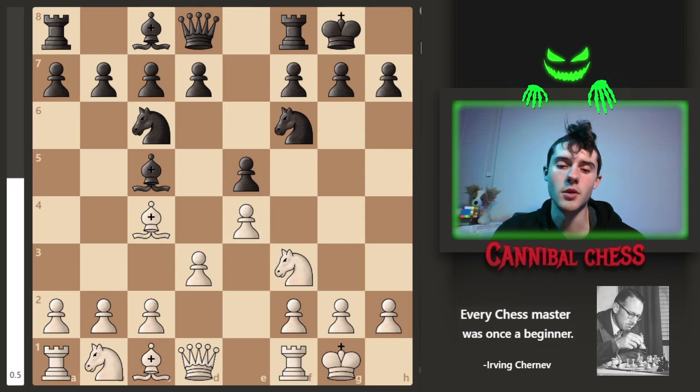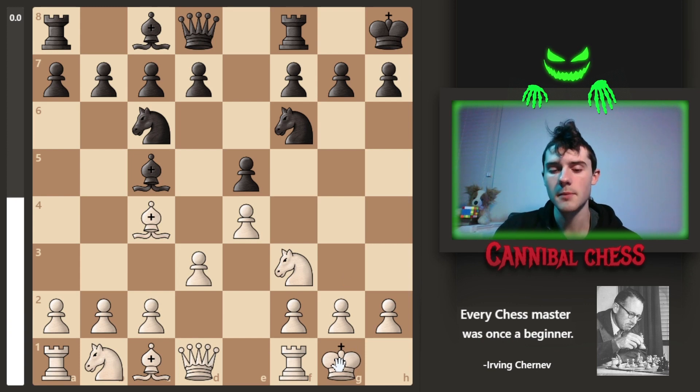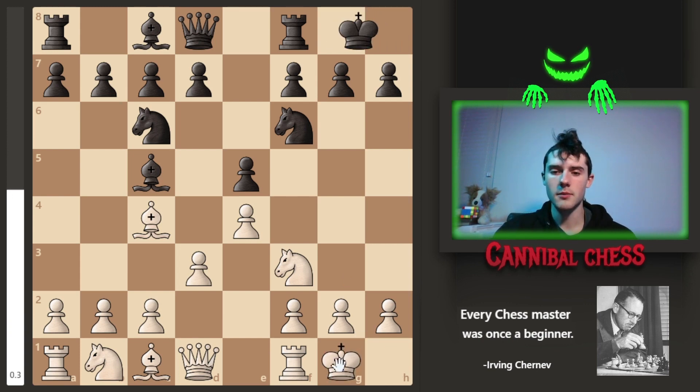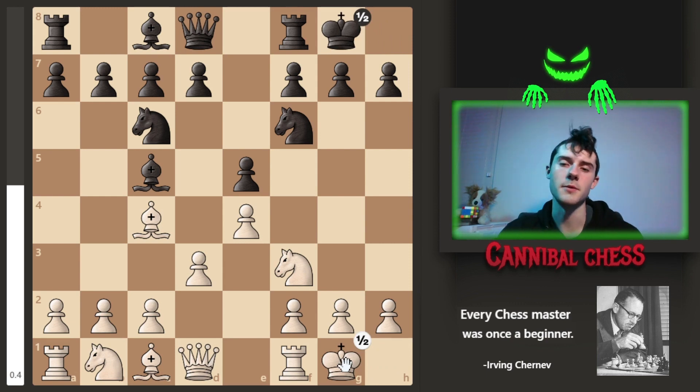There are also a few other ways of drawing games. One way is called threefold repetition — if you get the same position three times in a game, you can draw. For example, both kings are on the G file; white goes to the H file and black follows. That's the second time the kings are on the G file. Then a third time — and that's a threefold repetition draw.